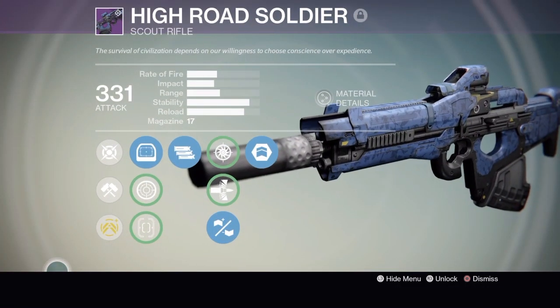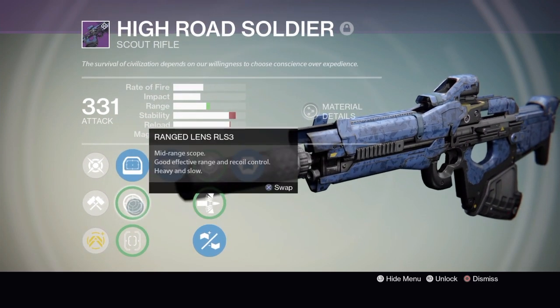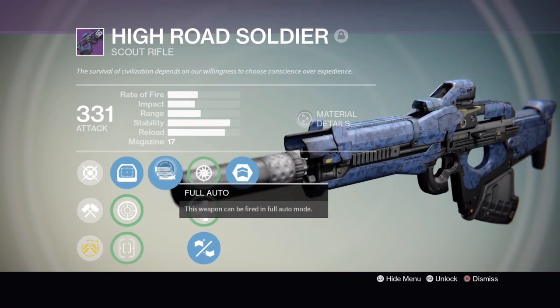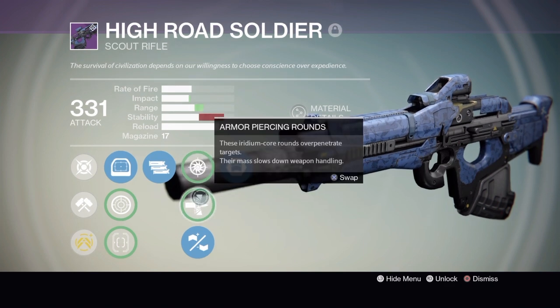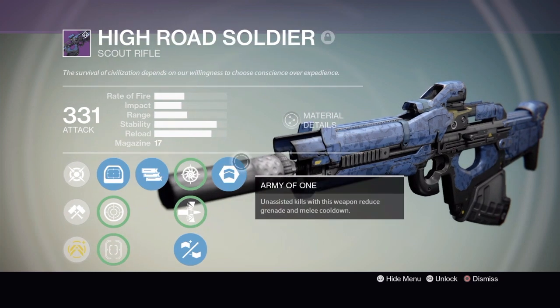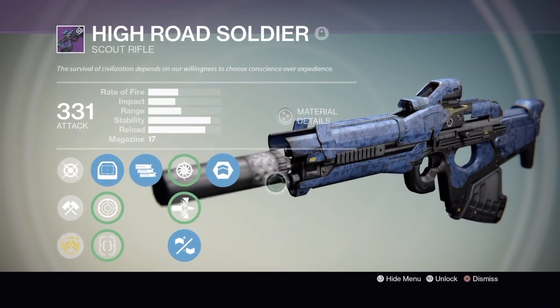On my High Road Soldier I managed to get Hand Laid Stock which boosted my stability quite a lot. I also managed to get full auto and my favorite sight for scout rifles, the Red Dot OAS. My final perk was Army of One which, to be honest, is not the greatest of perks, but I used all my motes trying to get full auto.